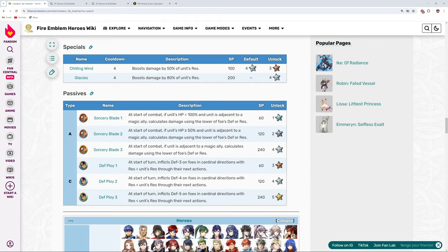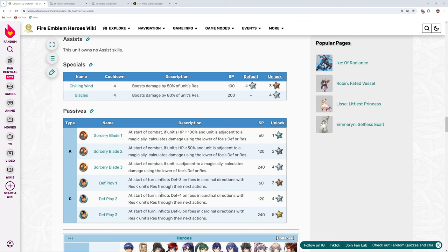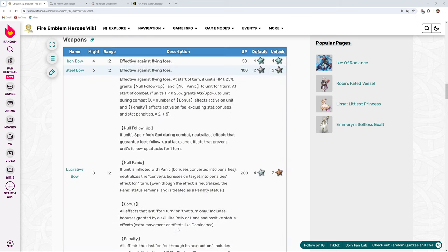Also for fodder, she has Sorcery Blade 3 and Defense Ploy 3. Both of these are pretty good pickup skills because you can use them as prerequisites for some pretty good stuff, like Attack and Speed Hexblade for the A slot, and then all of the variants of the Ploy skills for the C slot. Those are really strong right now, so she does have some good fodder there to work with.